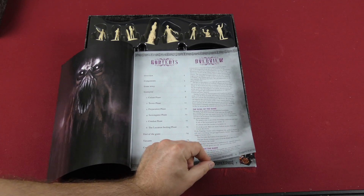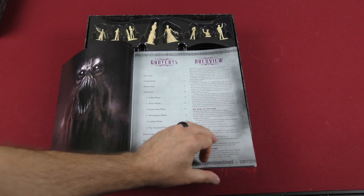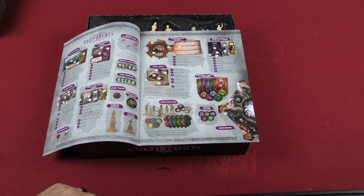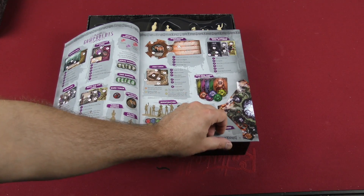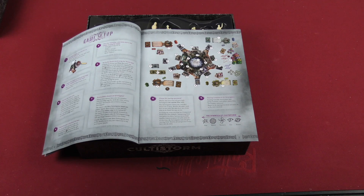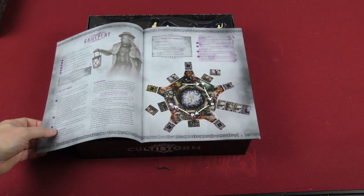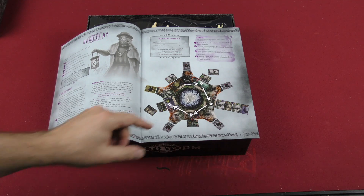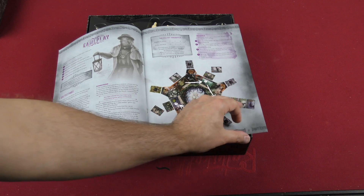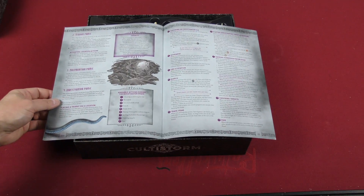Goal of the game is for the players to seal all five locations, so it's a cooperative game. Got all of our components laid out here — investigators, gate seal cards and markers. The setup, looks like we've got our game board there. Starting equipment, you're choosing investigators. Got the cultist phase, the cultist threshold — looks like maybe you're traveling around the board in a clockwise orientation, at least just based off that quick look.